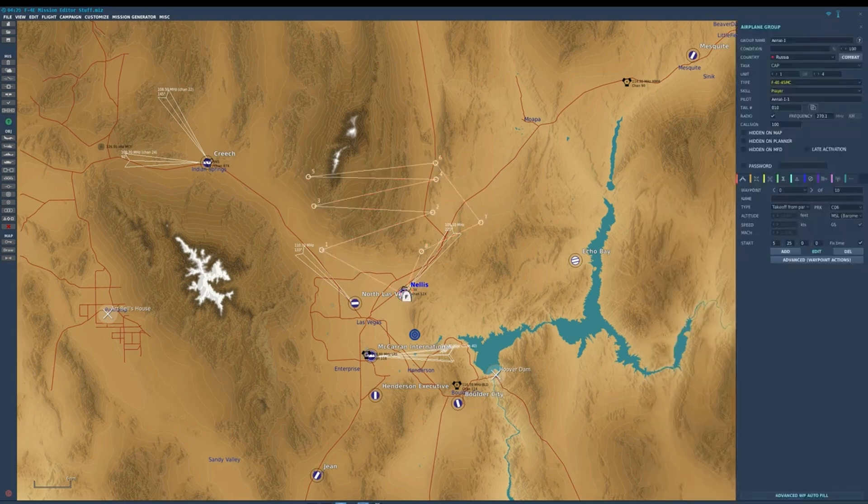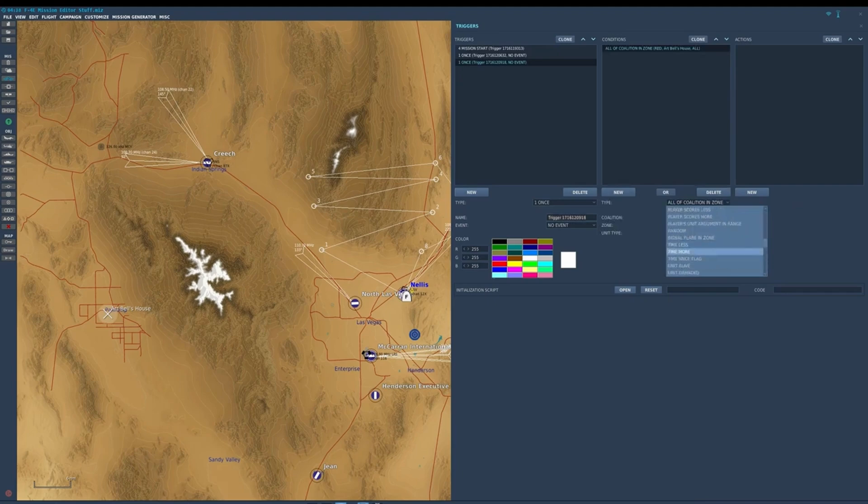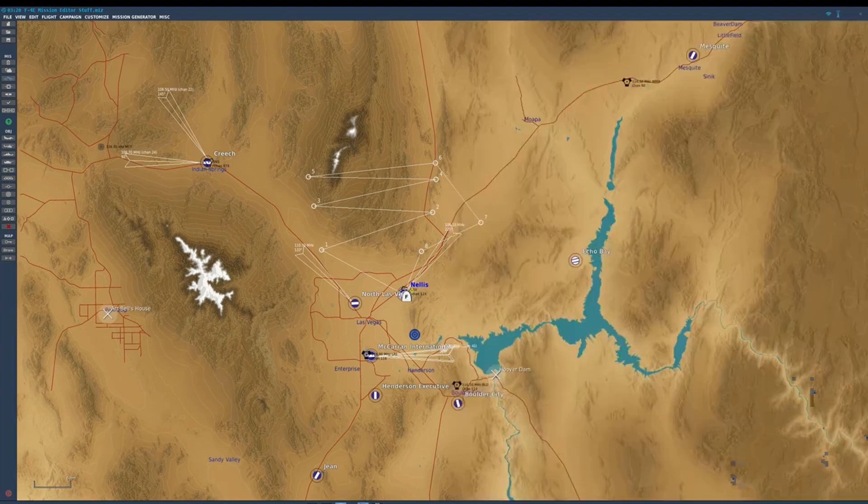But here's a trick. Let's go back to the mission editor. We can do a trigger — say after ten seconds, go to 'set failure.' It's the same setup as the failures tab: right engine fire, 100% possibility within one minute. But watch this — set it to 0.1. And it works. This will happen within 0.1 of a minute, which is within six seconds, so anywhere from ten to sixteen seconds after mission start this will happen. You can make it just about instant by going even lower. This has been in the ME for a while, but a lot of people don't know they can do it this way.